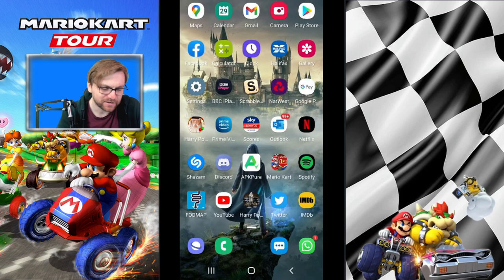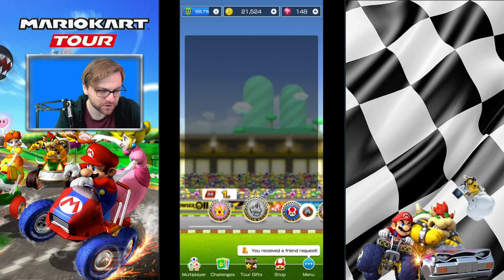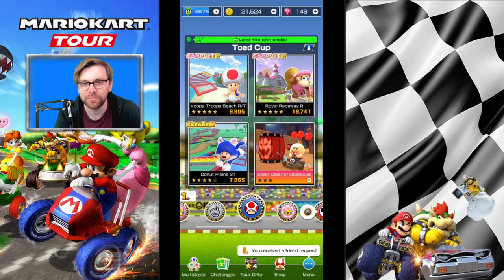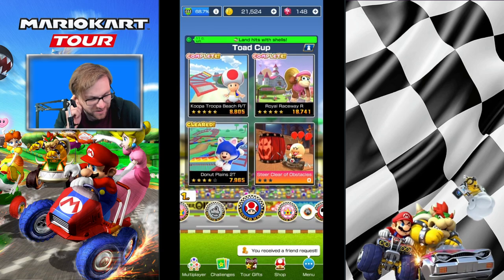So that is it — Shy Guy Bazaar, Peach Cup, week one of the Cat Tour. We'll be going into the Toad Cup preparation next week. There are some difficult tracks — probably the most difficult being Royal Raceway in reverse, but it's a track that is set up for a non-stop combo. Koopa Troopa Beach reverse and Donut Plains should be easy because they're both trick levels. They'll be released next week at the commencement of the second week of the Cat Tour. Hopefully you found this guide helpful — if you have, please leave a like on the video. It always helps the channel out. Hit subscribe if you want to keep up to date for future content. See you guys soon.